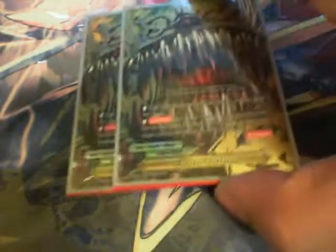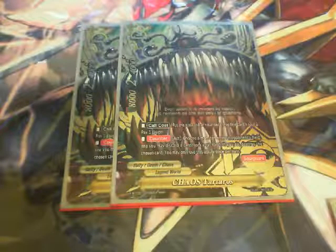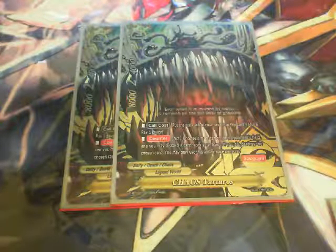Next up, Chaos Tartaros. Call cost is putting the top card of my deck into his soul and paying 2 gauge. His counter ability lets me choose a monster on my opponent's field — I discard a card, and if I do, it is destroyed, and his ability is once per turn. He is extremely useful for getting rid of attacking monsters I really don't want to see on the field — for example, Gallo's Demento.